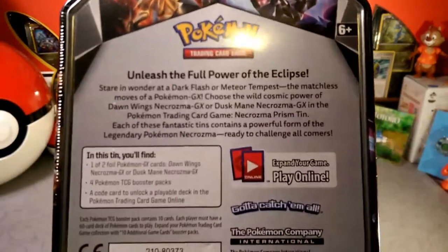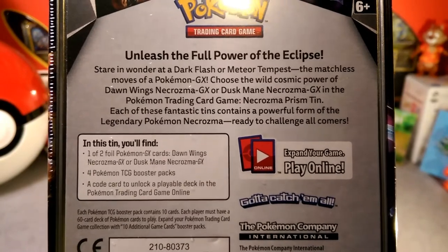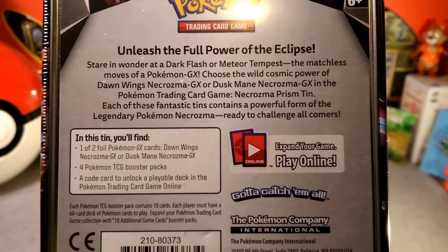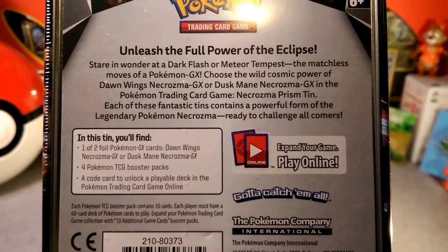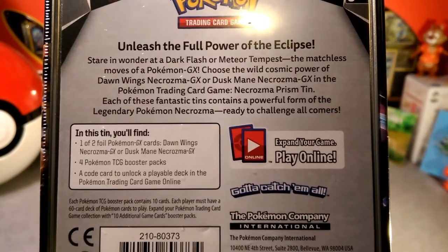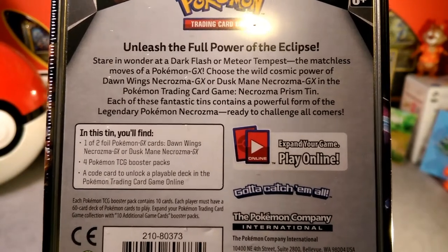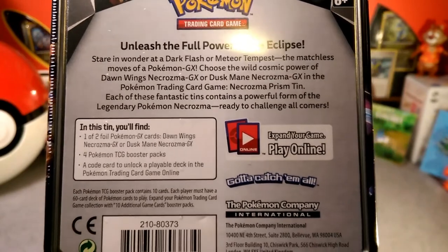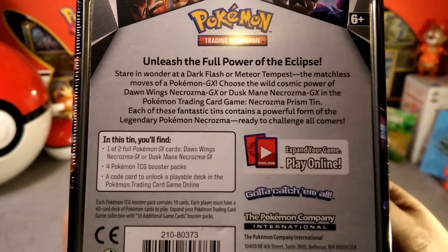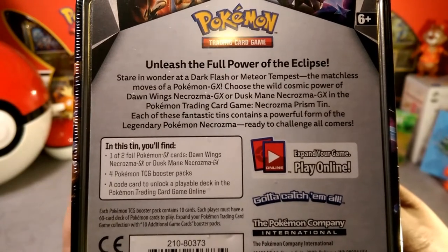Let's go ahead and read the back: 'Unleash the full power of the eclipse — stare in wonder at Dark Flash, Meteor Tempest, the matchless moves of a Pokémon GX. Choose the wild cosmic power of Dawn Wings Necrozma or Duskmane Necrozma in the Pokémon Trading Card Game. Necrozma prism tins contain a powerful form of legendary Pokémon Necrozma, ready to challenge all comers.'